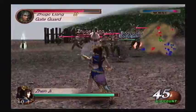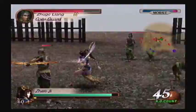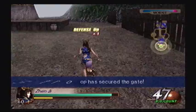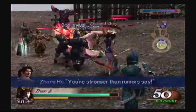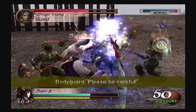Now we gotta play some mental chess again. These guys are busy with Zhuge Liang, so I'm gonna have to be busy with these gates. I think we sealed all three around the Shu camp. Sometimes you're the bat and sometimes you're the ball, and when you're the ball, you are not having a ball.